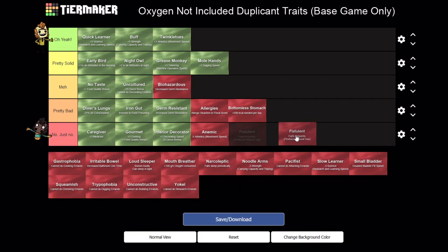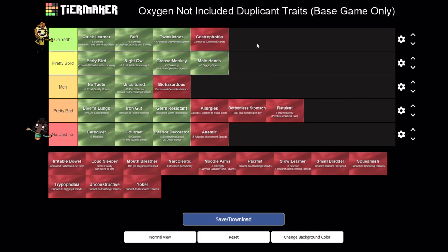Flatulent - funnily enough the farting one is the one that really polarizes everyone. Most people default it all the way to the bottom, but I just can't do that. This is not that big of a deal - your ventilation system should handle it. The basic idea is your duplicate will occasionally just produce a little bit of natural gas somewhere. If you have airtight rooms I don't think that's that bad, especially since they're usually in a suit. Maybe here - it's not that good but it's also really not that bad, though it does represent attacks on your ventilation.